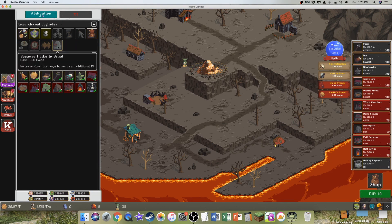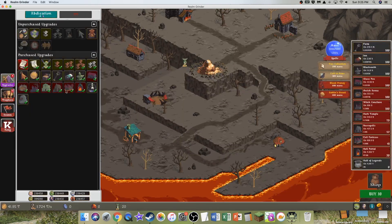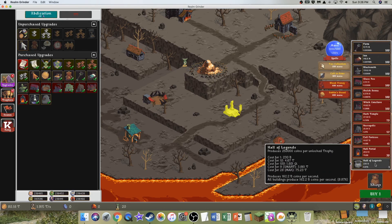So what is this? Increases Royal Exchange bonus. I don't even know what the Royal Exchange does all that much. It seems like I'm just at 10%. And then the Goblin coins give me — oh it's 500 Goblin coins, it's not 500 coins. And this gives me 11 gems now, 12 gems. So it's going to be more. I guess I can get some Hall of Legends — I think it's doing a decent bit.